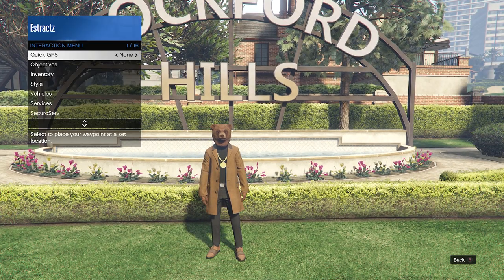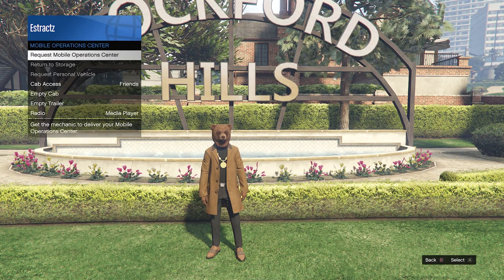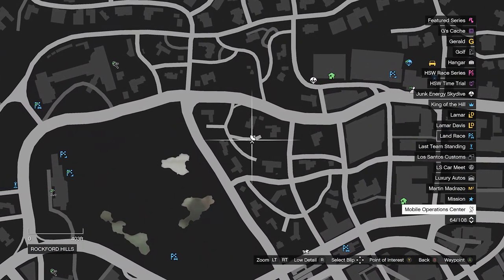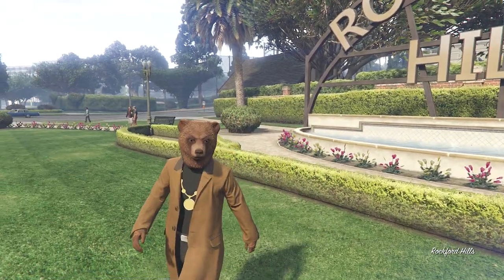To get the black joggers, pull up your interaction menu, go to Services, go to Mobile Operation Center, and request your MOC. Wait for it to spawn on the map — mine spawns right here — and once your MOC does spawn, head to the back of your MOC.